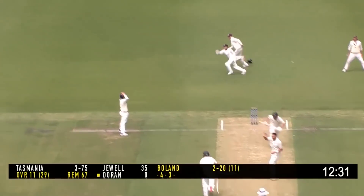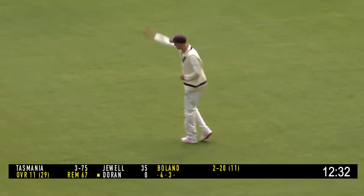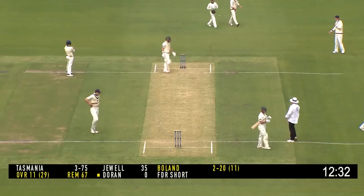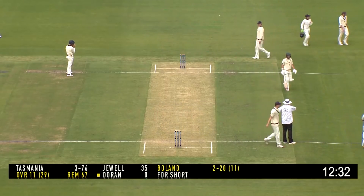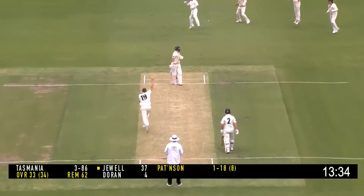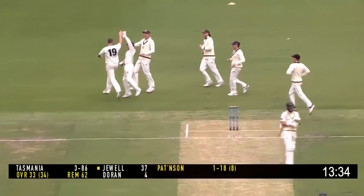Boland to Doran: he's hit on the pad trying to flick down fine leg; he'll get a leg bye, signaled by the umpire. So at lunch, Tasmania three for 76 after being sent in to bat. As Pattinson bowls to Jewel, who gets a really, really good ball — and Pattinson's got his second.